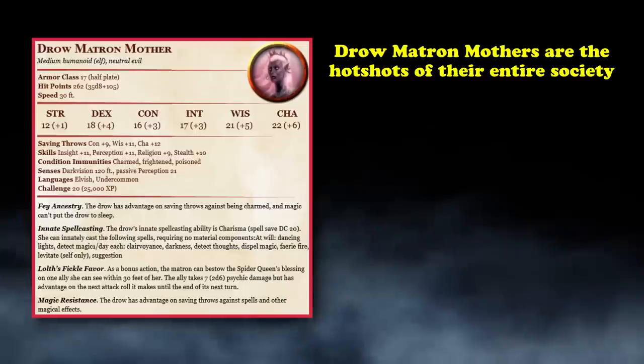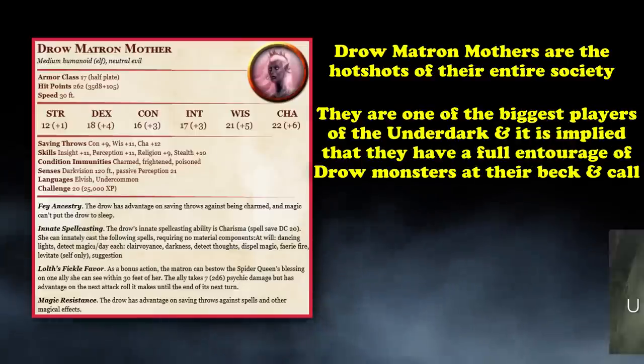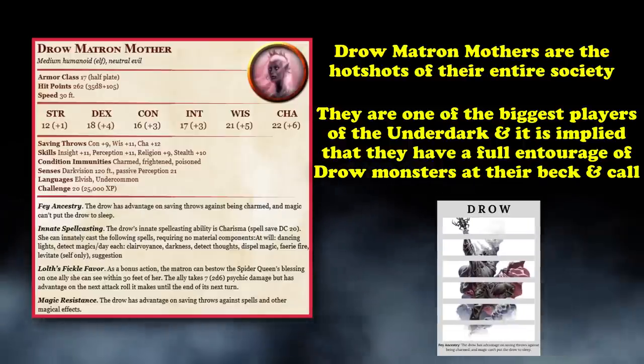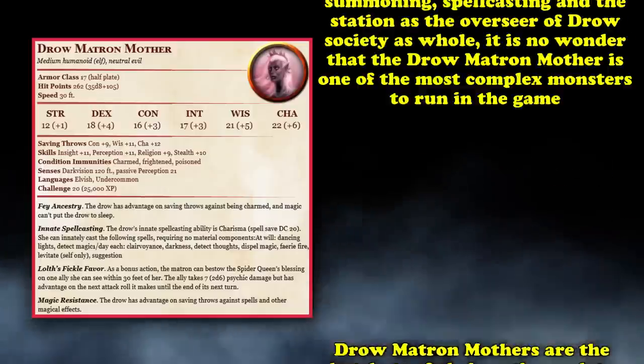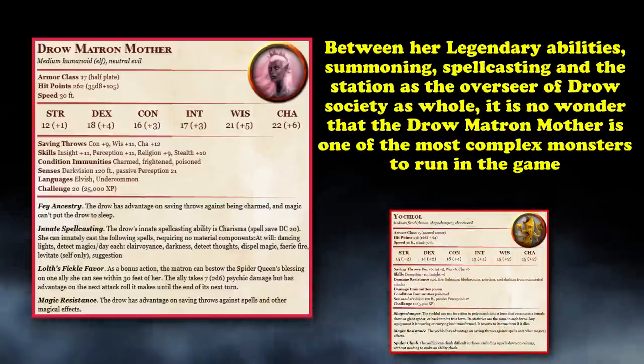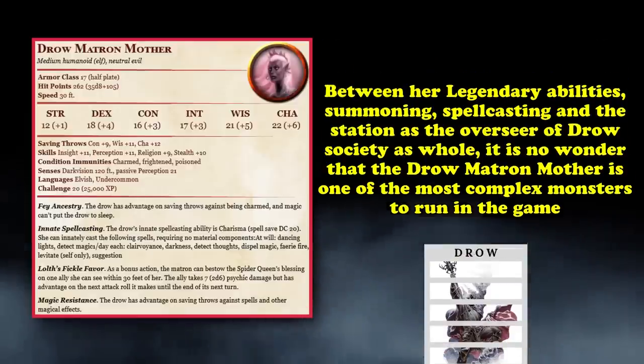Narratively, Drow Matron Mothers are the top dogs of their entire society — some of the biggest players in the Underdark — and it's normally implied that a Drow Matron Mother also has a full retinue of other Drow monsters at her beck and call. The combination of legendary abilities, summoning, high-level spellcasting, and her station as ruler of an entire society of Drow makes the Drow Matron Mother one of the most complex monsters to run in the game.